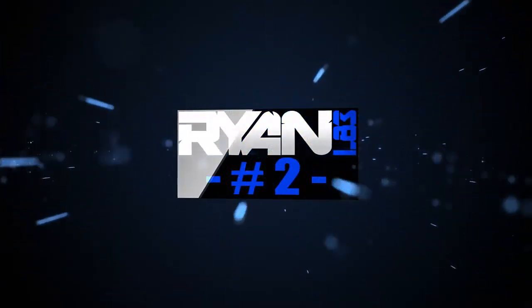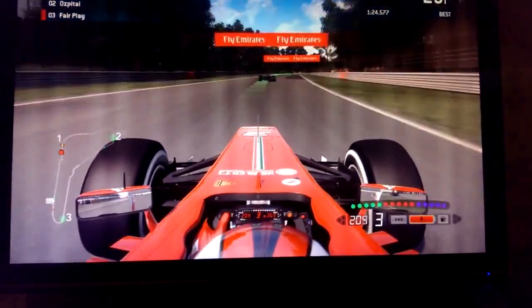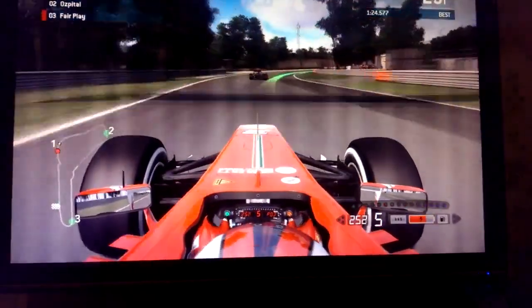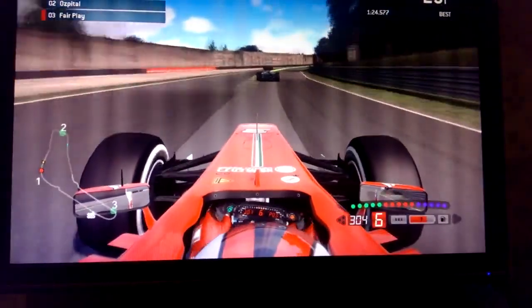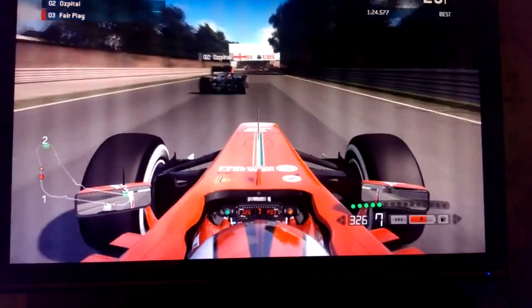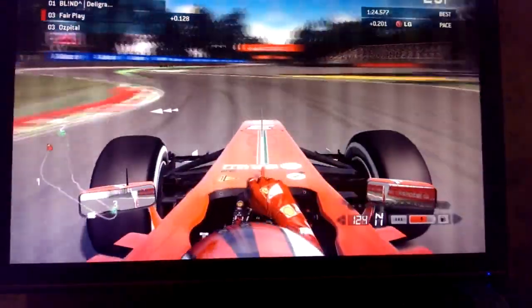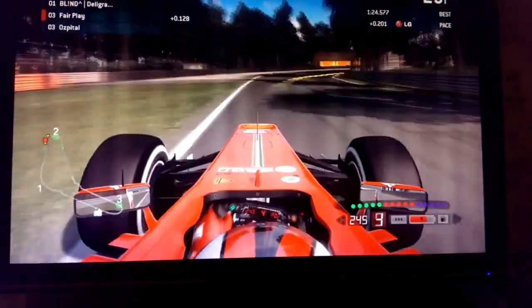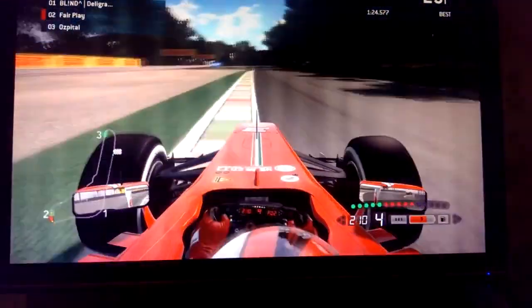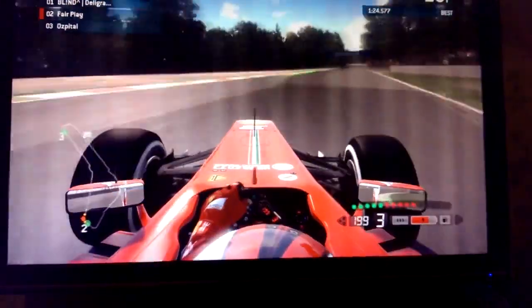The runner-up is Fair Play, and this is impressive because he's on a keyboard. He's in Monza in the Ferrari, coming out towards the chicane. You can hear the clicks — that's him pressing the right and left arrow keys. He gets the overtake done, going on the outside of the Lotus at the chicane, similar to what Alonso did to Mark Webber in the 2013 season round at Monza. A fantastic move there from Fair Play, and he is the runner-up on this episode.